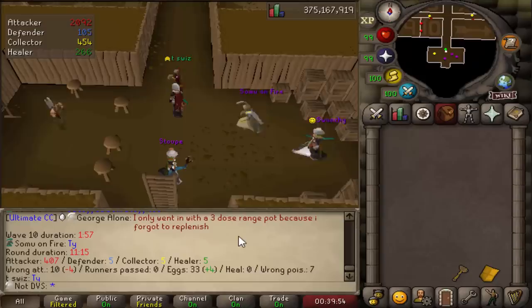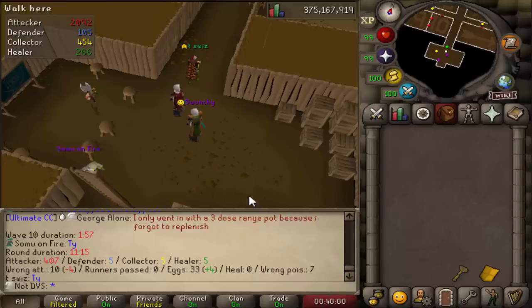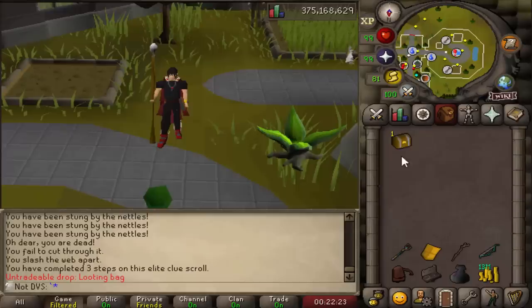If I had to set a total goal for a time, I'd definitely like to get at least one run under 11 minutes before I'm done here. But that's going to be a lot to ask for. Elite clue 36 — once again the perfect amount of runes but nothing too good.